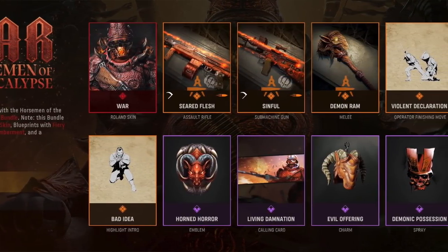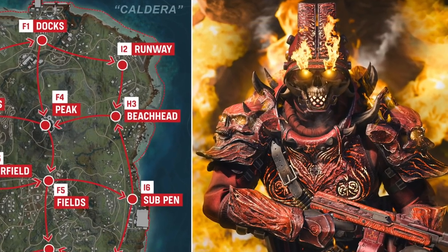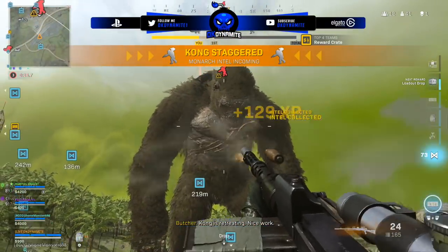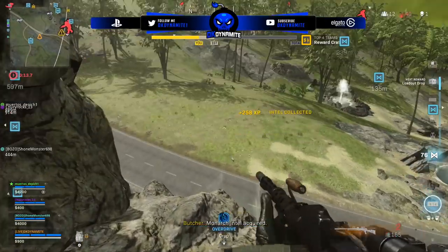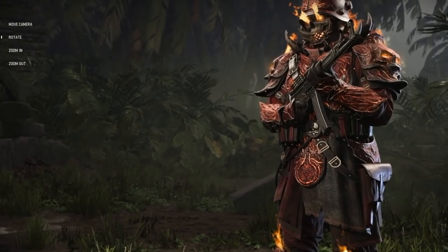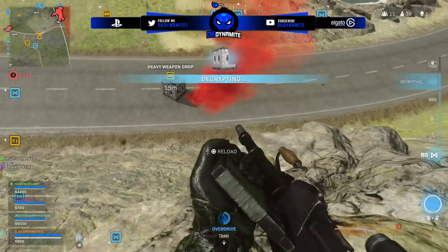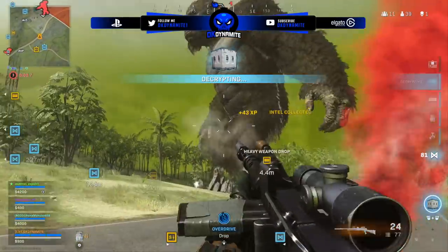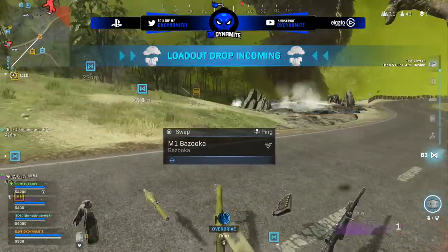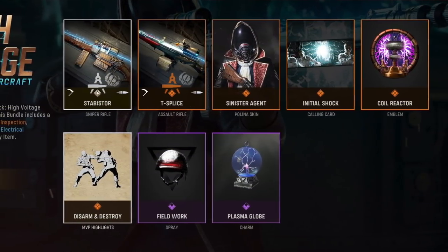We're gonna have War, the Horseman of the Apocalypse Pack for 2400 CoD Points — the big boy emphasized in the artwork for Season 3 Reloaded. It's an ultra skin bundle with blueprints featuring fiery tracers and a volcanic dismemberment effect, even a Vanguard-only highlight intro. That skin is crazy — definitely one of the top three in Vanguard altogether. Loving the blueprints for the AR, the SMG, and there's even a melee weapon — the Demon Ram. Packs like these could entice players to buy even if they don't like Vanguard because they can use it in Warzone.